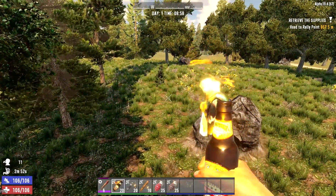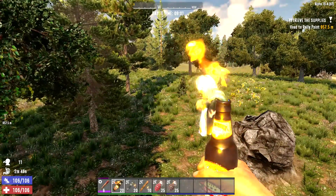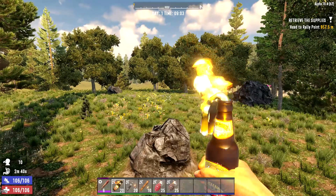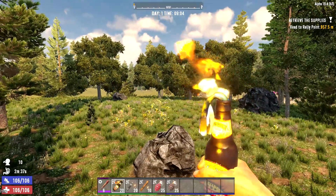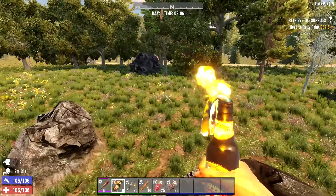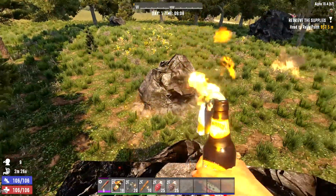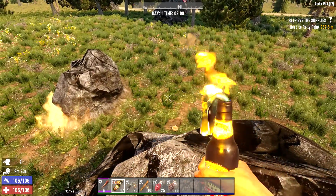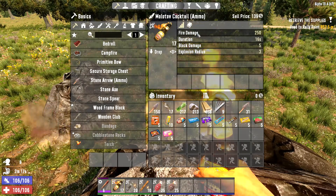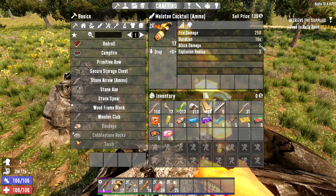I don't usually use explosives so I don't always remember right off the bat how to use them, so let's see if we can do this together. To throw, you hold down the left click button, charge it up, and then throw — it breaks open. You can throw them closer or far away, and any zombies that get in there are going to take some fire damage. It says they'll take 250 fire damage over 16 seconds.